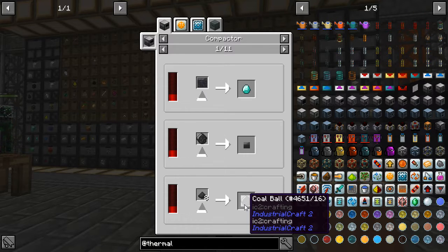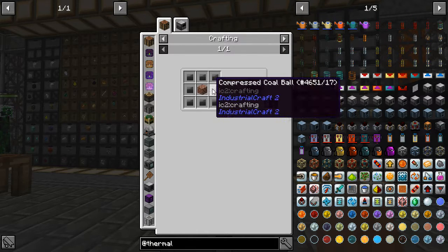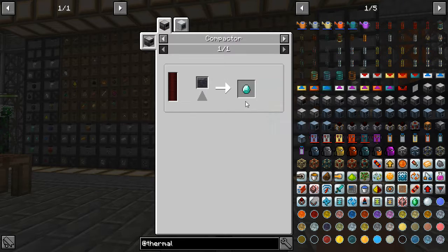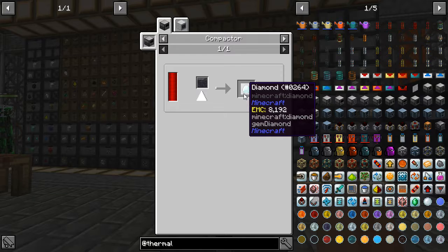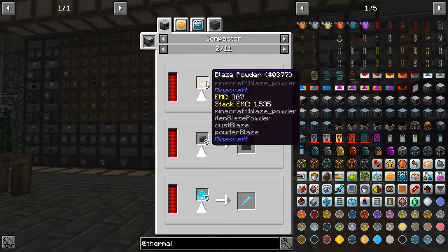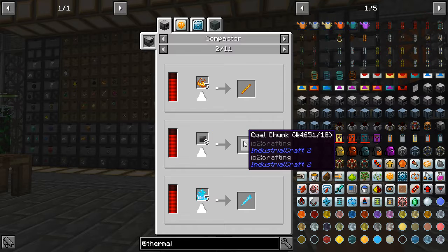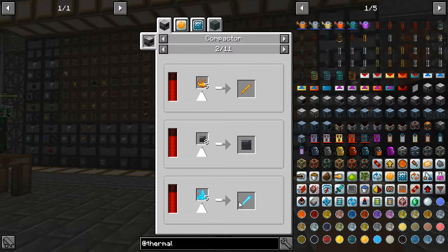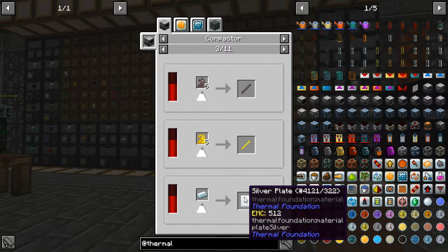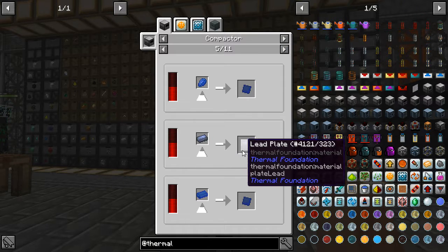Eight pulverized coal gives me a Coal Ball. A Coal Ball then gives me a Compressed Coal Ball. Eight of those plus obsidian, block of iron, etc. gives me a Coal Chunk, which then gives me a Diamond in the Compactor. I can make Blaze Rods from Blaze Powder. I'll definitely just take eight coal balls to make a Coal Chunk to make a Diamond — same with the other two raw types, separate plate. This might be useful.